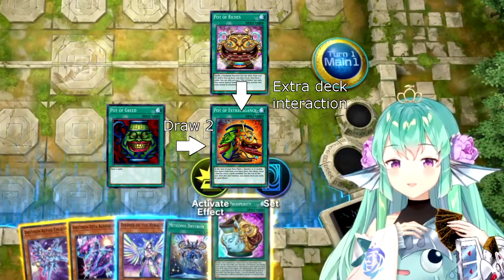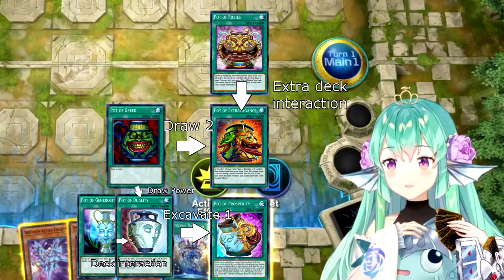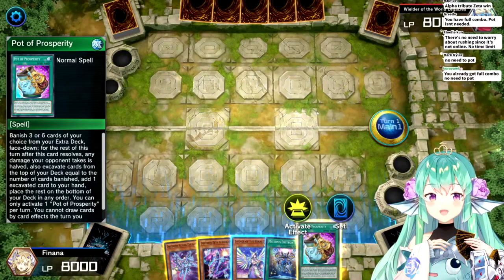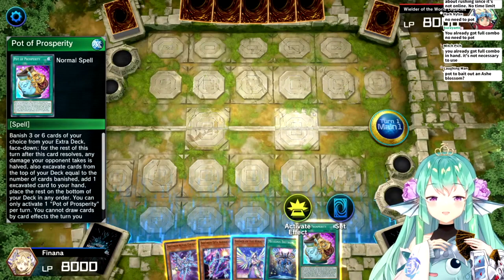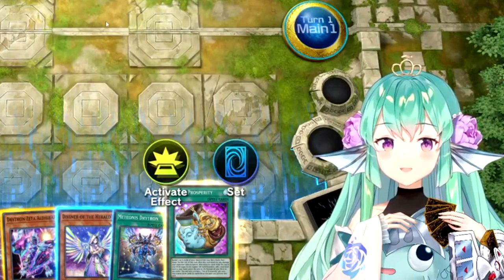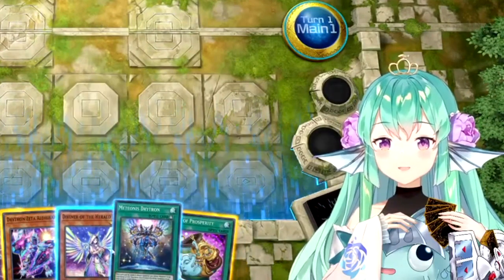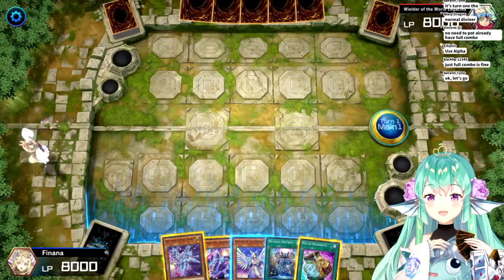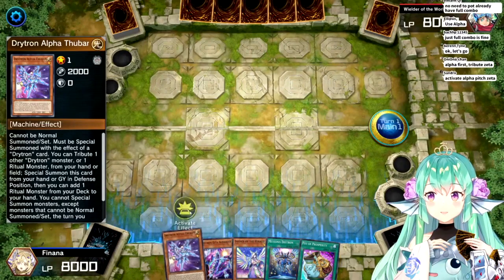There's like so many pots, I don't even know how different they are from each other sometimes. You have full combo? Pot isn't needed? I do? How do... okay, teach me the combo, everybody. Teach me the full combo of all of this. Oh wow, I even have this one. Use Alpha? Alpha first? Okay.